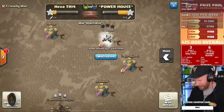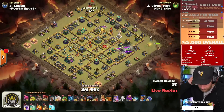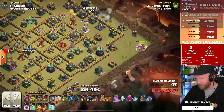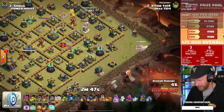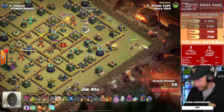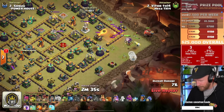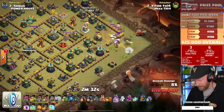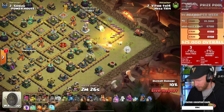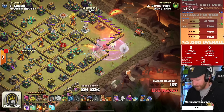Now we head over to Hexa to see if they can match it. Vitor comes in with a queen charge into lalo. He's got a flame flinger on this one — throwing it in next to the queen. The flame flinger gets pushed north by the queen, and the queen holds the tension of the mortar, which is always good. I always like to see a flame flinger working next to a hero charge, whether a warden walk or a queen charge. If the queen's pathing is secured, that queen charge can be very powerful.